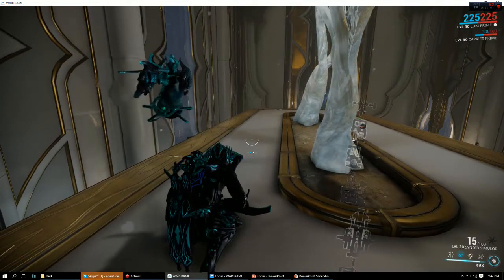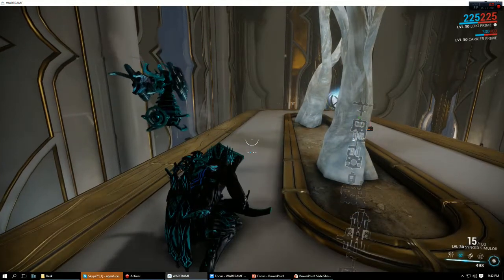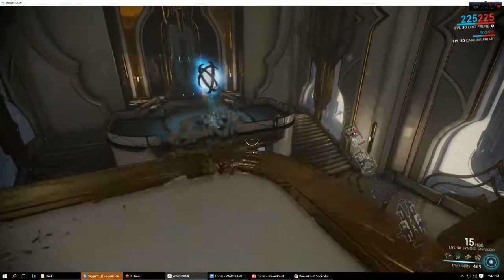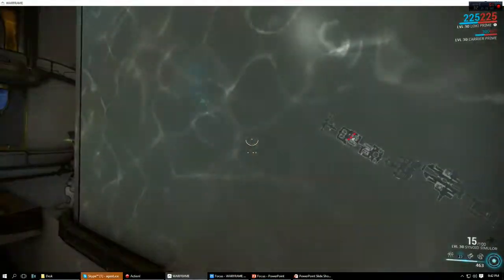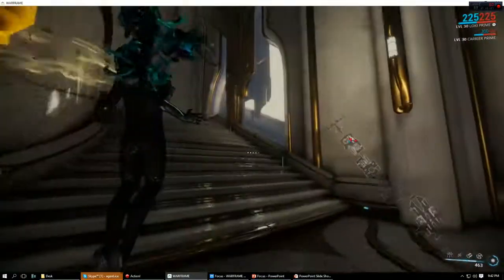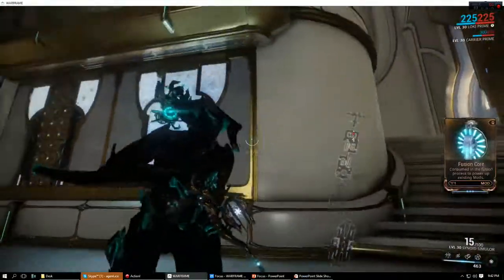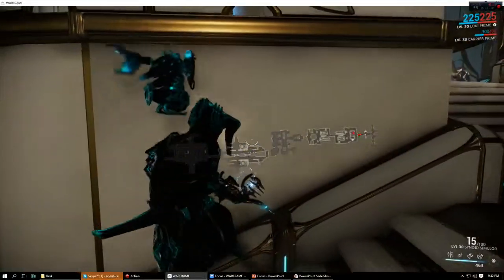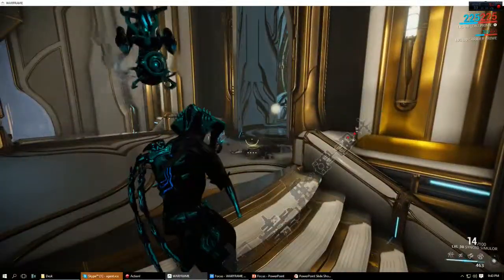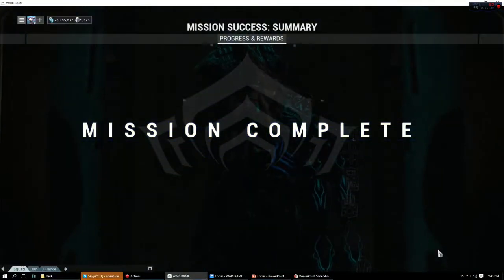We're almost there, just a few more seconds. The cooldown is now done — as you see, it changed. I'm going to pop my five. There are little black waves coming out of me; it confuses the enemies. Right now that guy up above is actually confused — he's fighting with the other dude. So you get to kind of be like Nyx in that manner. That's how that works.